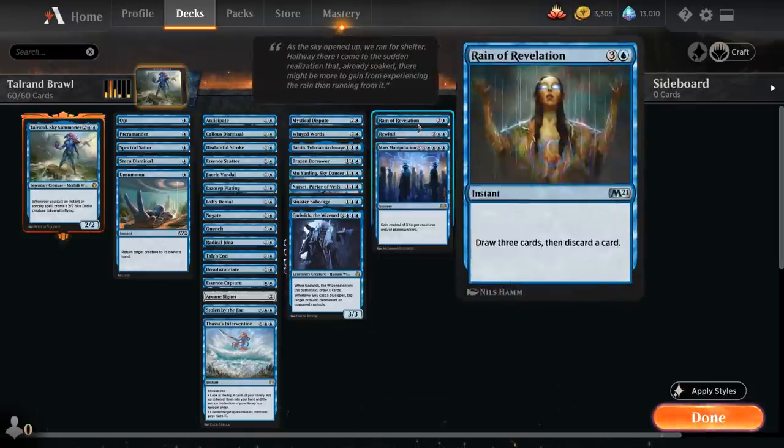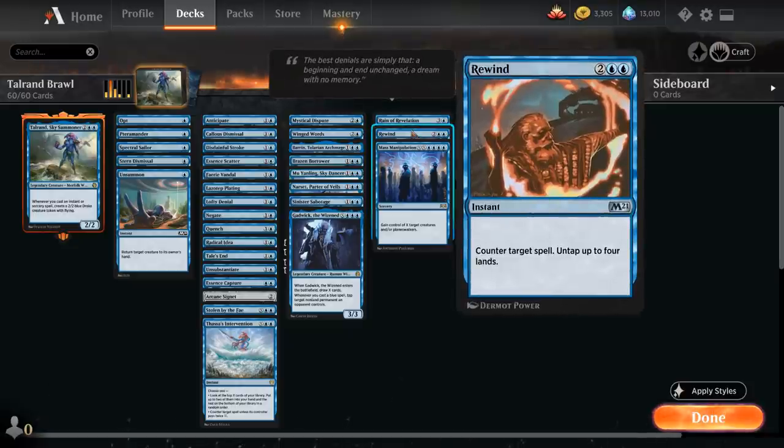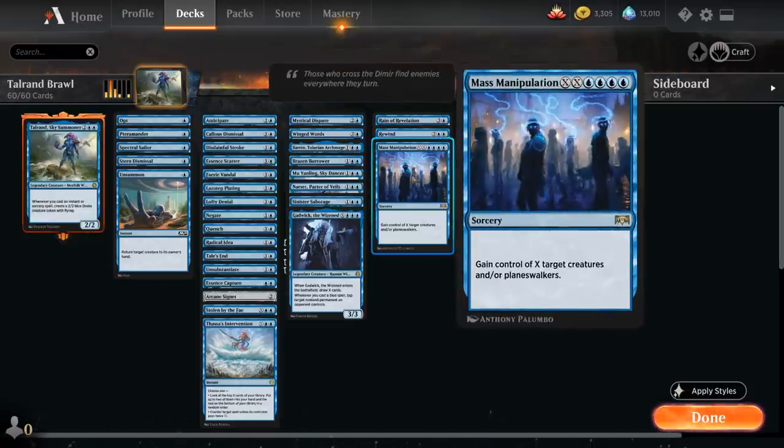Rain of Revelation is more card draw — for 4 mana we get to draw 3 and then discard a card at instant speed, so it plays nicely alongside our counterspells, especially alongside Rewind, a 4-mana instant that counters target spell and then lets us untap up to 4 lands so we can still play another instant afterwards. Mass Manipulation is another X spell that can gain control of X target creatures and/or Planeswalkers — one of the few ways we have of getting rid of Planeswalkers.